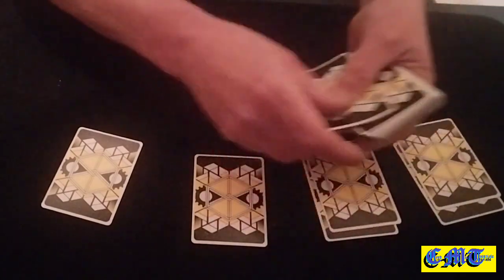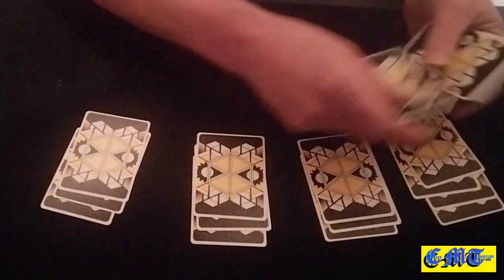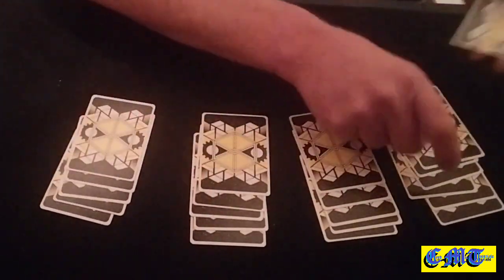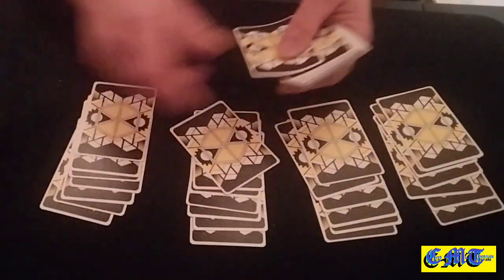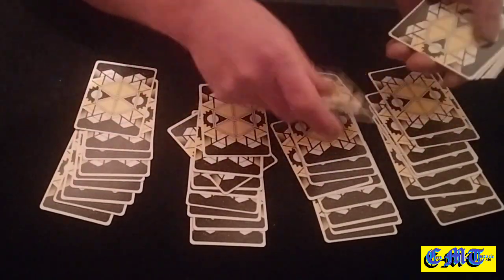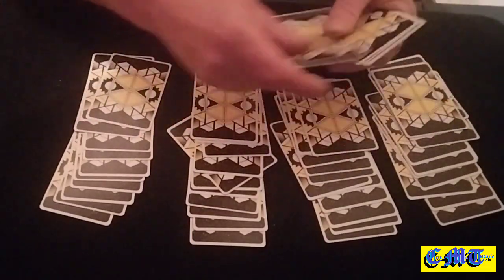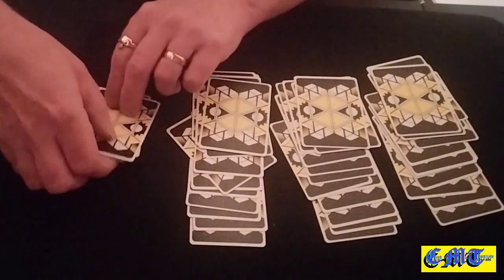You then deal four piles, each pile containing 13 cards. Since there are 52 cards in a packet, we split into four because four times 13 is 52. You're getting an education here — not much of one, but an education!